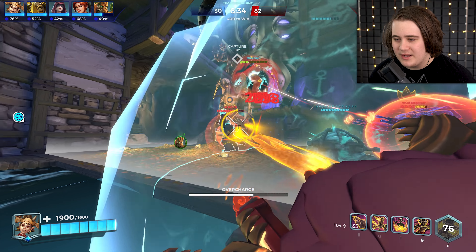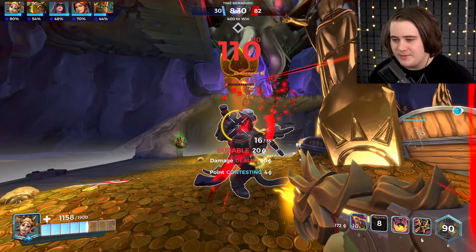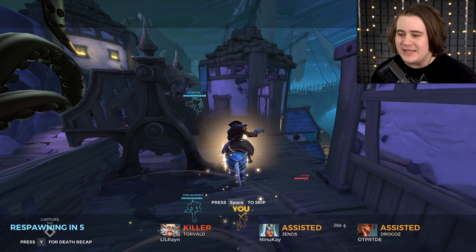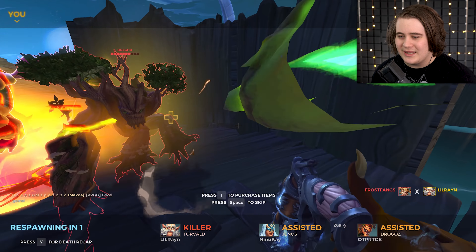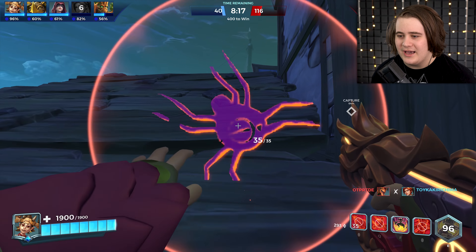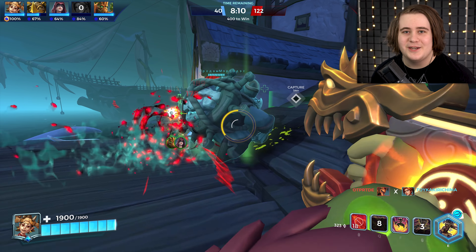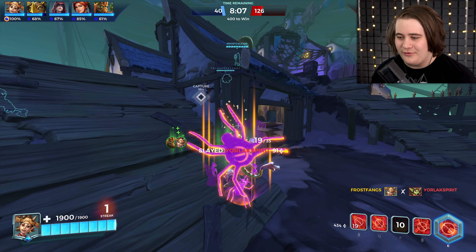Let's plop our F down and kill this Torvald — let's get a free kill on him. We're going to apply anti-heals and also get rid of his shield with our wrecker. I'm going to teleport back. What did I teleport into? I think Andro was trying to kill the Grover and I just happened to be in between them. Also, I'm literally leaving for my trip tomorrow morning — I'm trying to get as many videos recorded as I can before I head off.